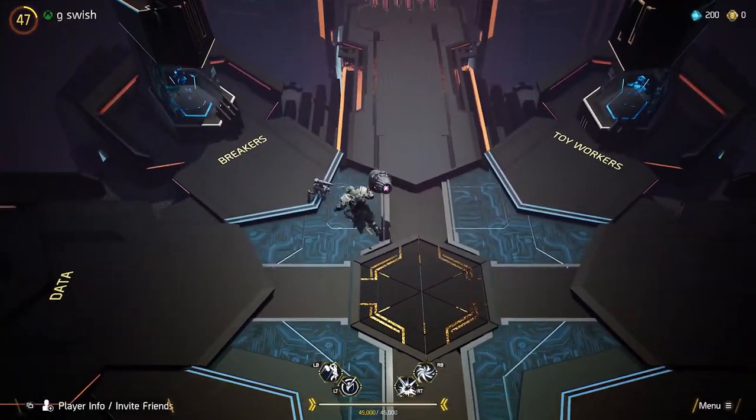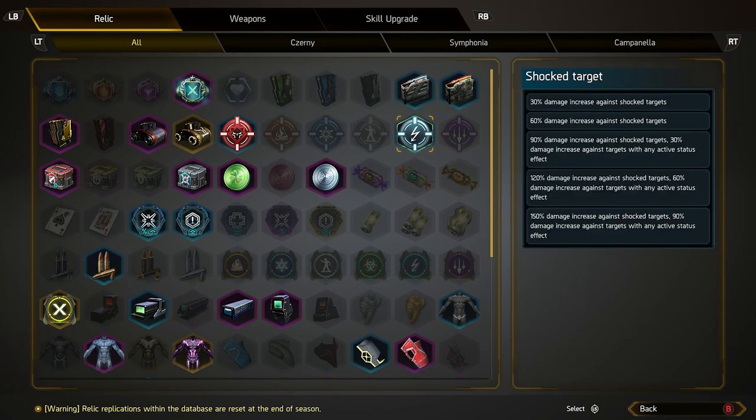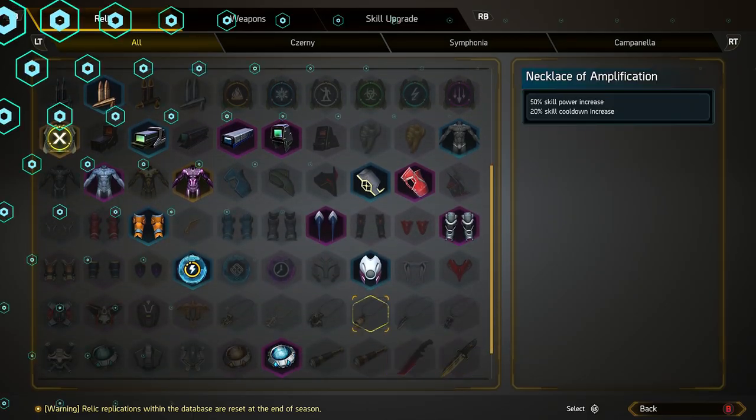Now just in case you don't know what relics I'm talking about — if we go over to here and you click on this, it's going to give you all of the relics that you can unlock during your course of playing the game. Playing the game is how you unlock them, and you will eventually have them all, but it's not quite as easy as it sounds. I've played for roughly a week now and I've still got an absolute abundance to get, and there's a big reason for that.